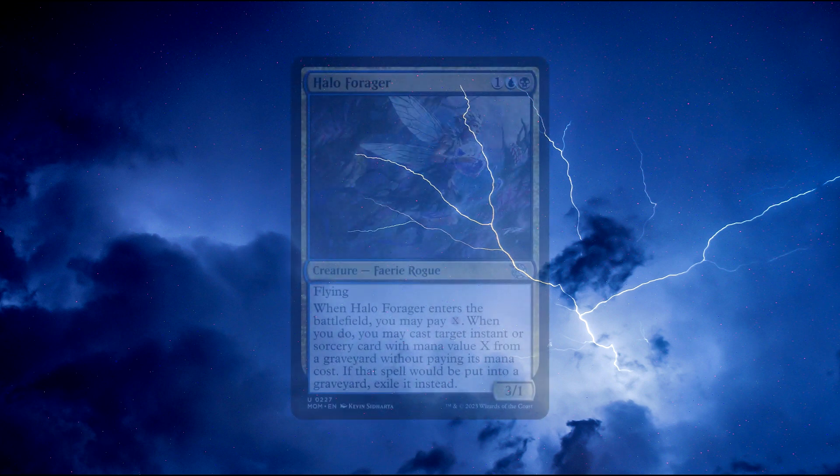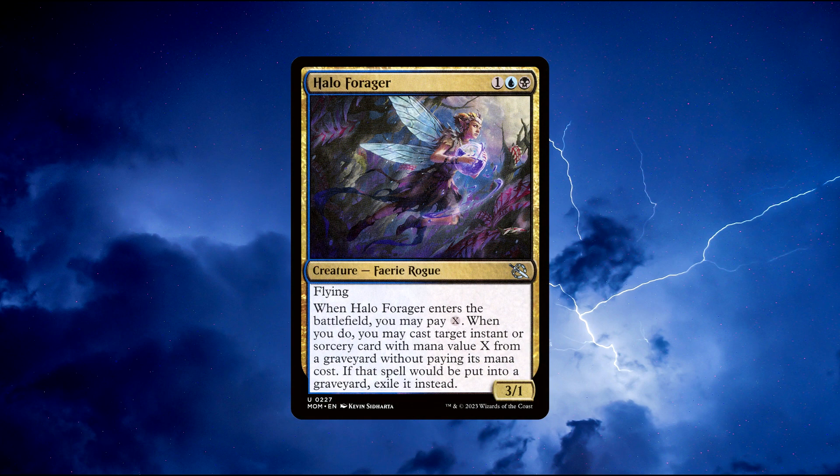Number 3: Halo Forager. A faerie rogue creature that costs 1 black, 1 blue, and 1 colourless mana to cast. It has 3 power and 1 toughness. Flying. When Halo Forager enters the battlefield, you may pay X. When you do, you may cast target instant or sorcery card with mana value X from a graveyard without paying its mana cost. If that spell would be put into a graveyard, exile it instead.